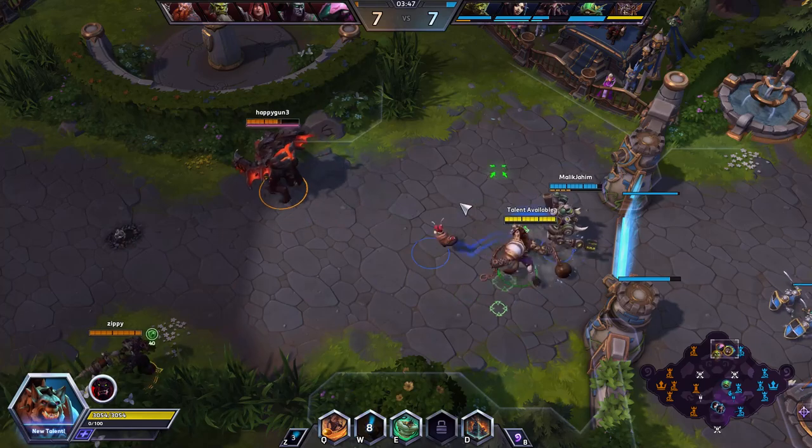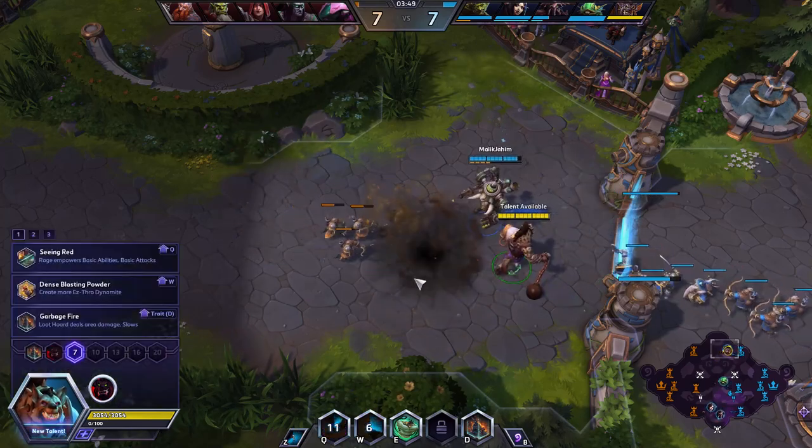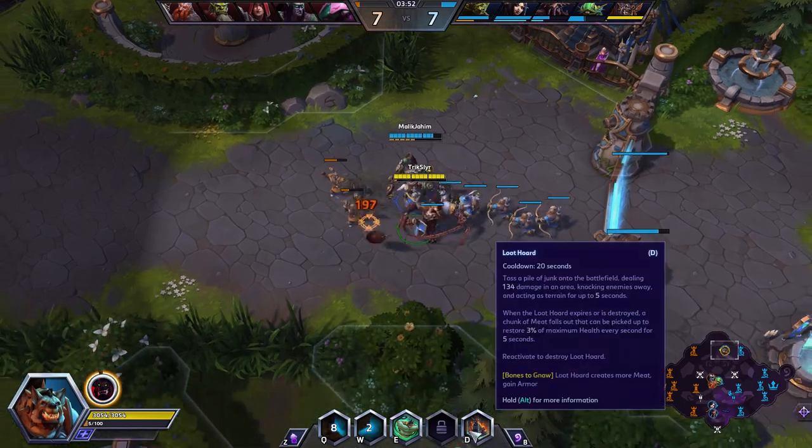What it does is you throw out your dynamite, hit Q, and you'll get three bombs to proc out. Oh - I didn't pick it. I did all that buildup for nothing. Oh my god.